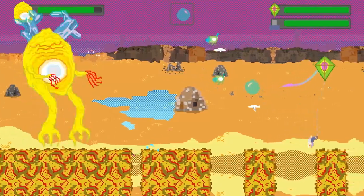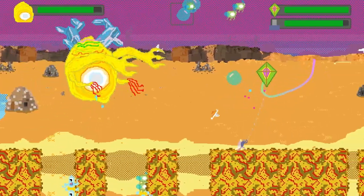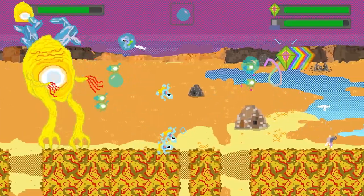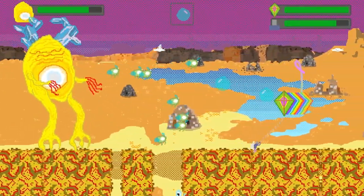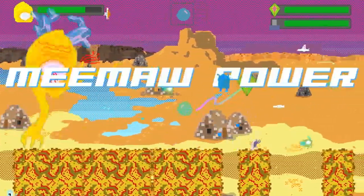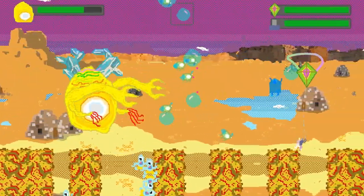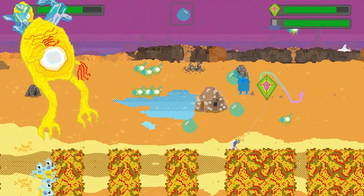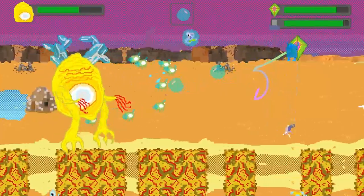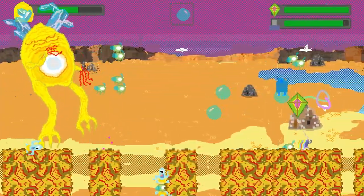Fight giant kaiju monsters using the ultimate flying weapon: a kite. Kaiju Kite Attack is a silly, weird, and sometimes surreal shoot-em-up that is more than just a goofy premise. Both the shooting and the platforming action are a lot of fun, and the mix leads to a game that doesn't look or feel like anything else. It's also filled with cool weapons to wield and a great selection of ugly bosses. It's occasionally frustrating and cycling between the weapons is a pain, but that shouldn't keep you from experiencing the ultimate showdown between kaiju and kite.